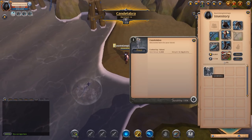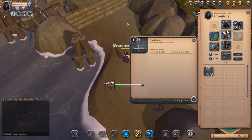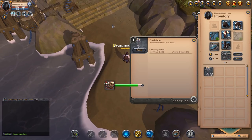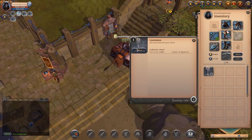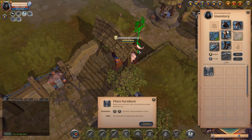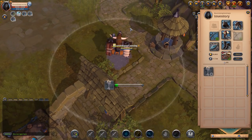And in this instance, we have found a candelabra. You can find placeable objects for your house, which we will go and take a look at now. I'm pretty sure I can only place it, and I can place it anywhere.